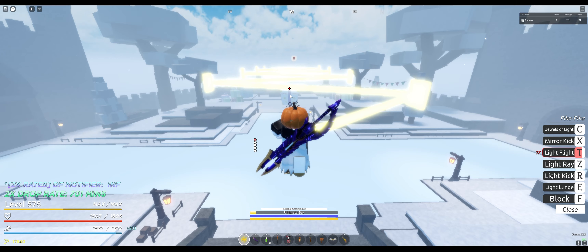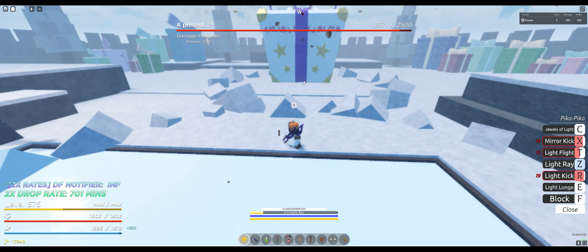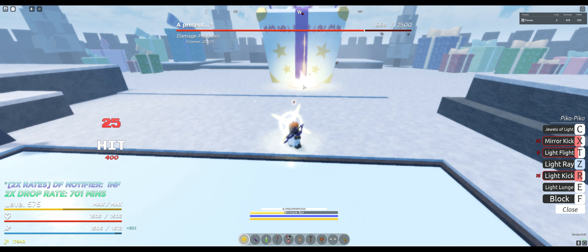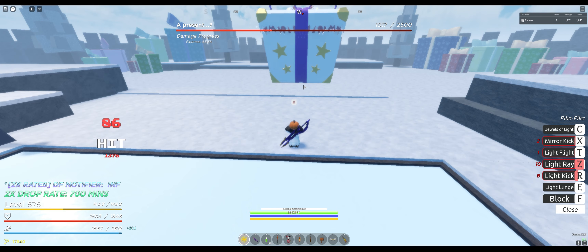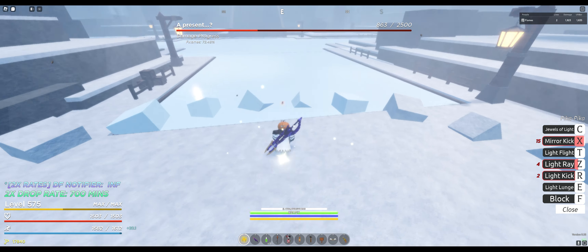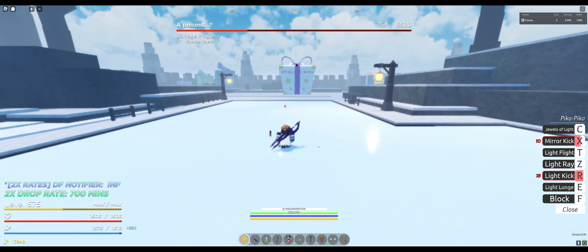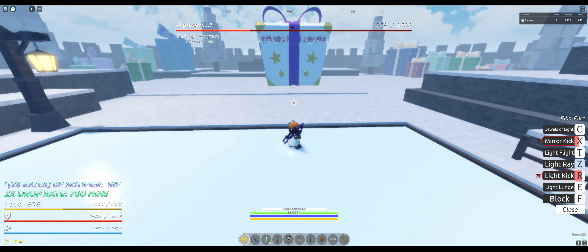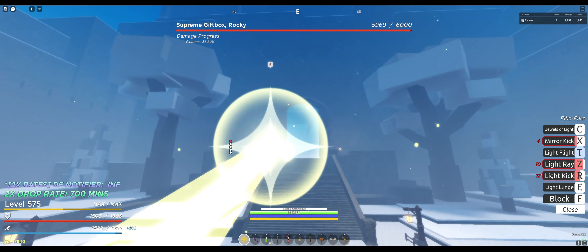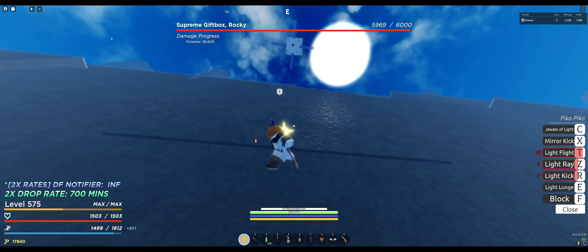For the boss phase, you gotta do damage to the present first. Make sure your mirror kick, your light lunge, and your light flight are all out of cooldown, because after you deal damage to the boss you will need to use the following. After you activate the boss, fly over to the platform I am flying on and then wait for him to jump onto that platform. As soon as you see the boss doing the jumping animation, move up to the ledge that I'm going to right now.